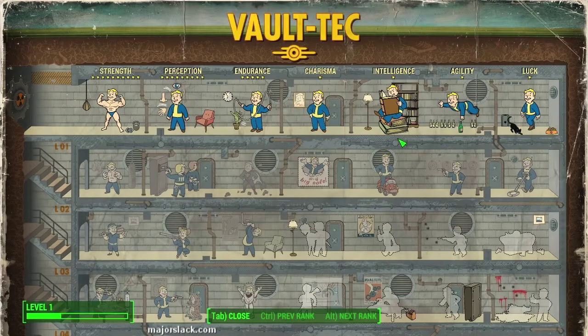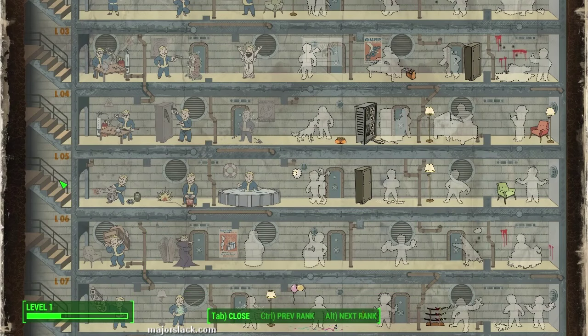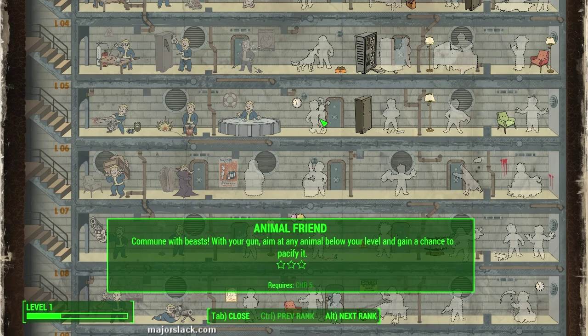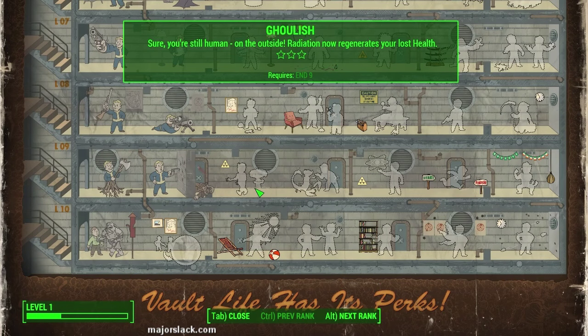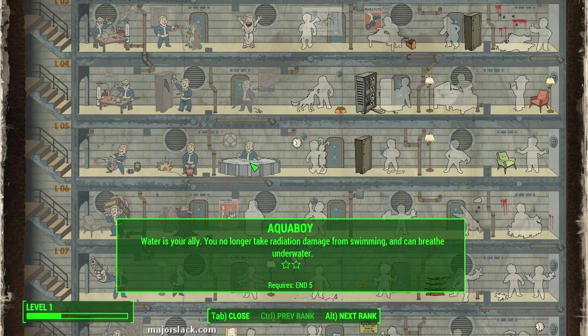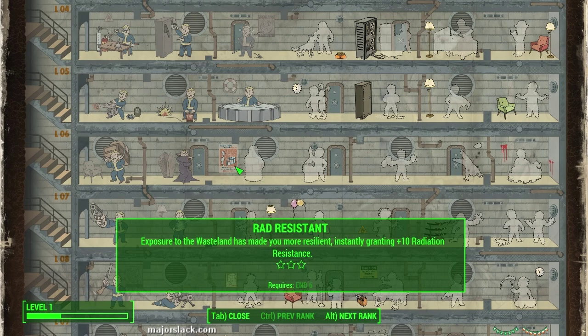Now compare that to endurance — I only put four points into endurance as opposed to nine into strength, so endurance is up to level five. Anything above level five is grayed out, meaning those endurance perks will not be available to me in the game — ever. There are some minor exceptions, but this is basically how it works. You're deciding right now which perks you want available as you play the game. Once you spend those attribute points, you're unlocking certain perks, and that's it — you're defining what kind of Fallout character you want to be.